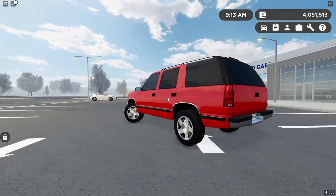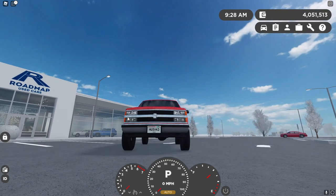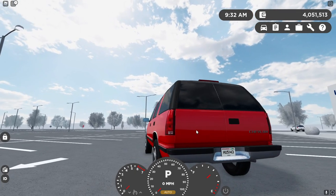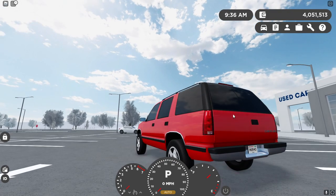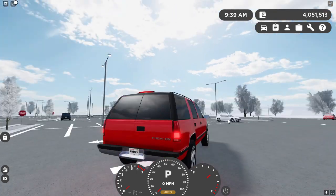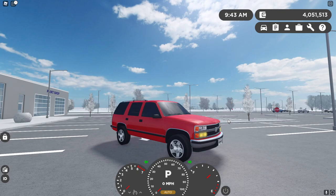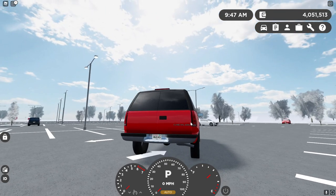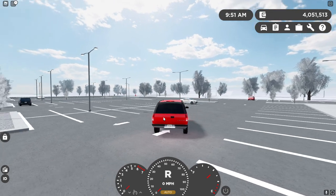Now let's get into the interior and review this thing. We already went over the startup and the cinematic, so let's go over lights. We have our turn signals — I really like what they started doing with the halogen lights in Greenville. It's like a neon look and it fades, which is really nice. They did it with the turn signals and also the brake lights. The reverse lights are also really nice-looking — got that white look.